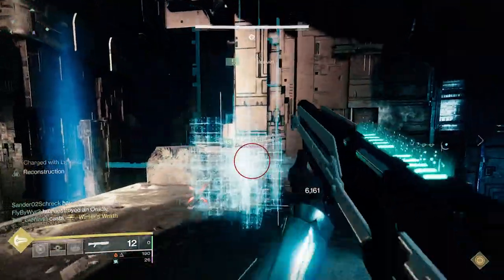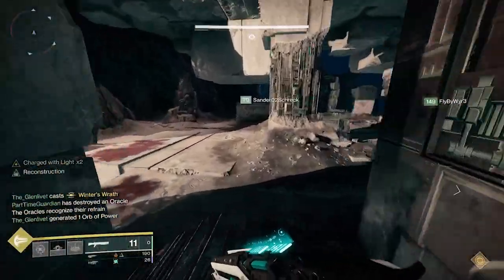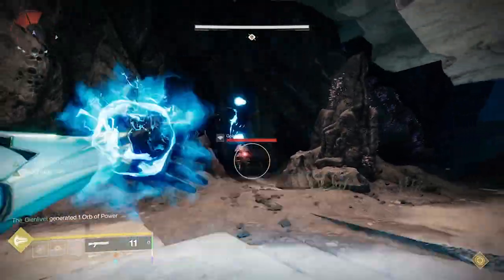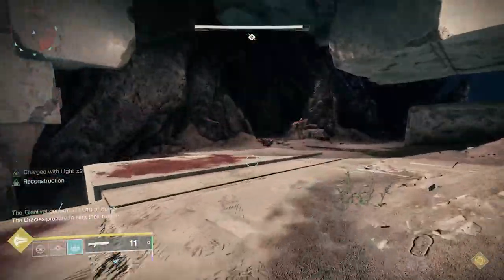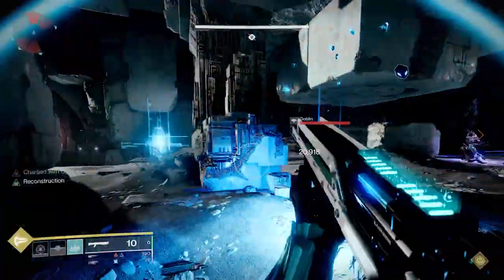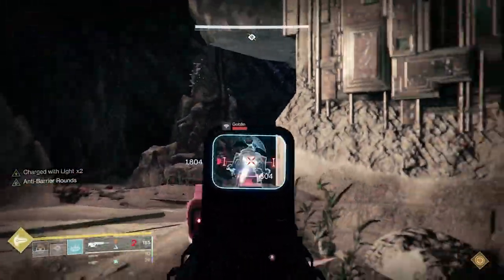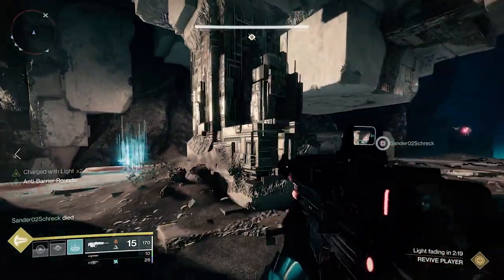Once you're done with that first phase, rotate clockwise. In my case, since I was in the middle, I basically went to L2 or pillar, then did the same thing — listened to the four Oracles, saw if it was mine, and let folks know which one was mine. Then we'd shoot them in order. If mine was first, I'd quickly help with ads. If mine was at the end, I'd clear a couple ads and then wait to shoot mine.